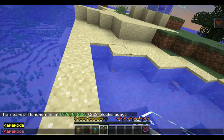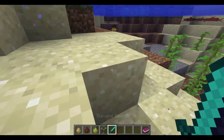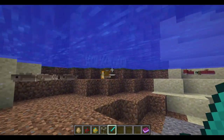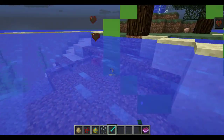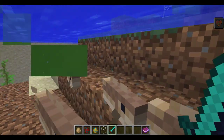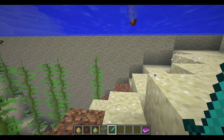So if we go back into creative, you can kill them and they will drop their fish type. If we kill the pufferfish, you can see it drops pufferfish. And we can kill some cod — if I can get one. Yep, there we go.